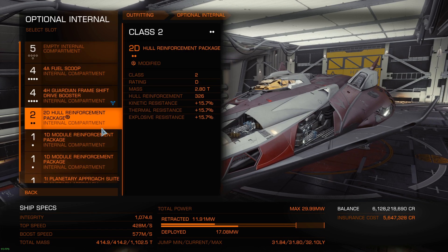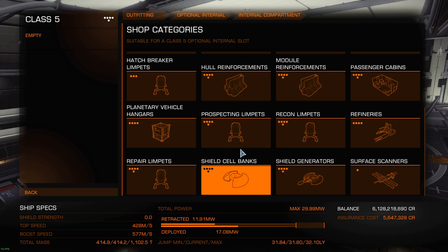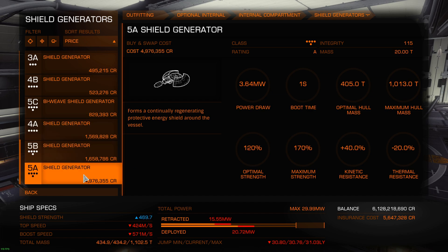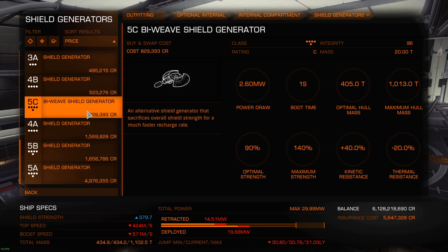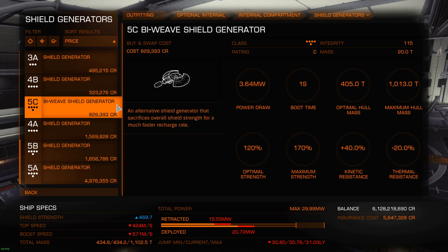So the first thing I'm gonna talk to you about is the main difference between them. Let's just browse my shield generator here. The standard shield generator — the one that just stands out as shield generator — like that's 5A here. And you'll notice there's a bi-weave shield generator in the same class, but it's a C class. So the bi-weave won't be higher than C class. With the bi-weave, the main difference is you lose a bit of shield cap, but you get a much better recharge rate.